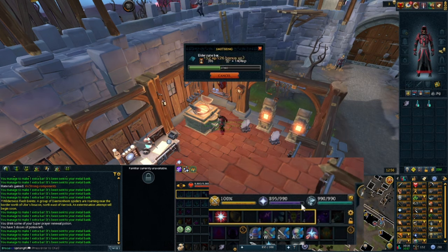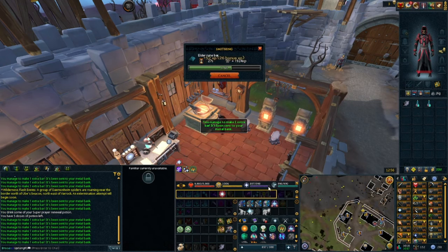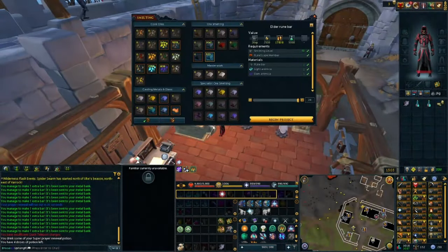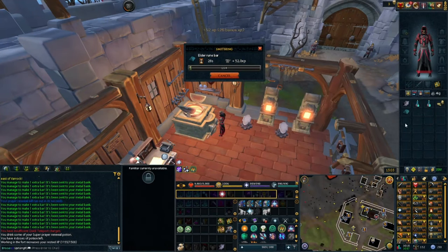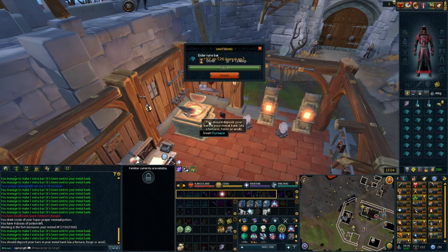If you don't want to use Super Prayer Renewal Potions, you can get an Ancient Elven Ritual Shard — dropped by Lost Grove Creatures, or buyable from the GE for around 11 million GP. It will sustain your prayer throughout the entire hour as long as you use it every 5 minutes to restore prayer. If you don't have the Smelting Gauntlets, this becomes less AFK-able — instead of 72 to 102 seconds, you're looking at about 27 seconds of creating Elder Rune bars, and you have to click the furnace and the empty inventory icon every single time. Get the Smelting Gauntlets to make it fully AFK-able so you can sit there and let it make 60 bars straight to your metal bank.